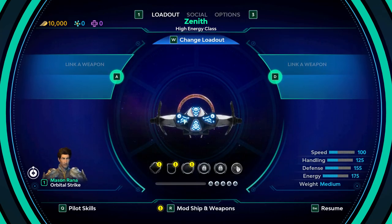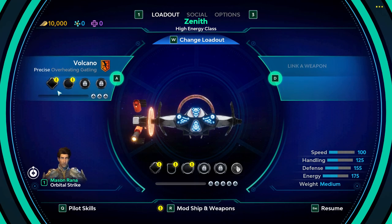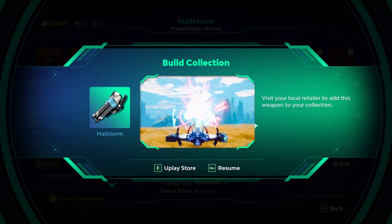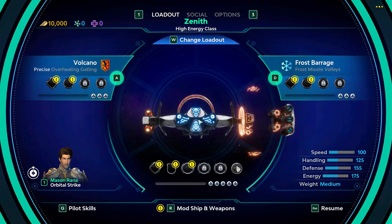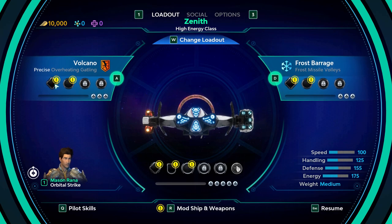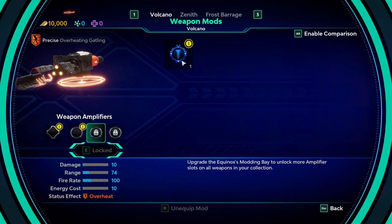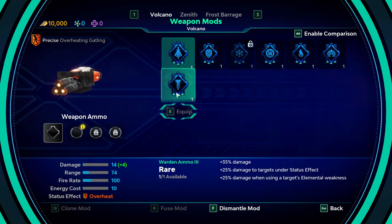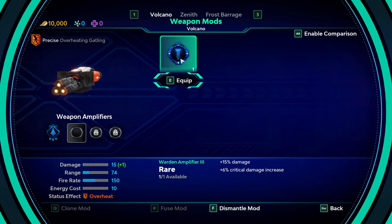We get to change our loadout, and you can change the loadout of your ship on the fly. I'll add a Gatling Cannon on one side and Frost Missiles on the other — sure, why not? I guess I get to mod the weapon here. We'll pop that one in, pop that one in. More ammo — sure.